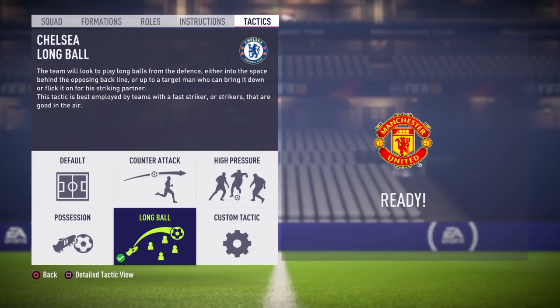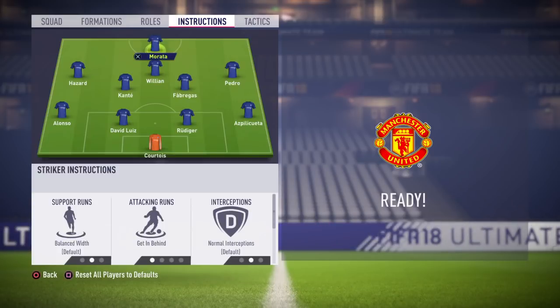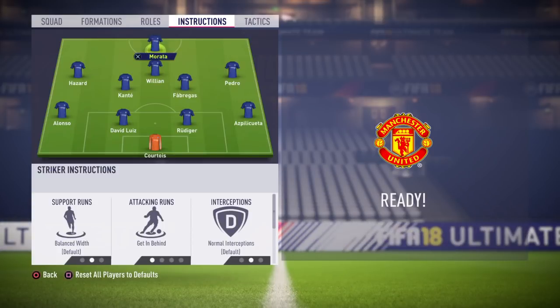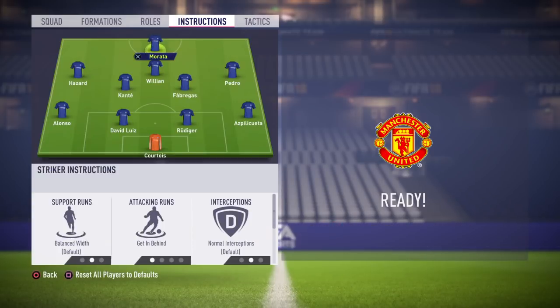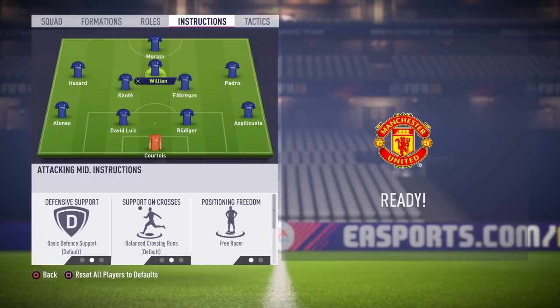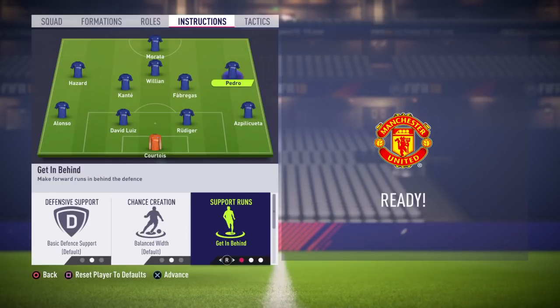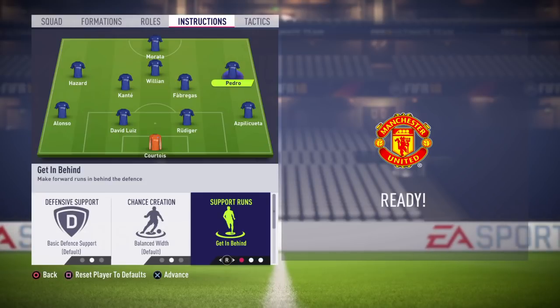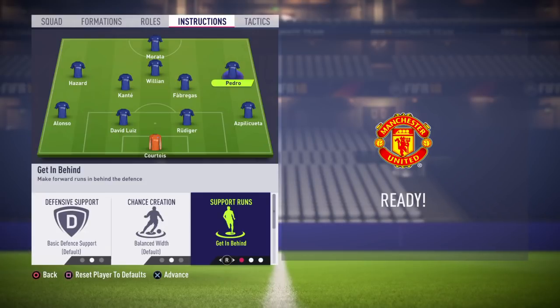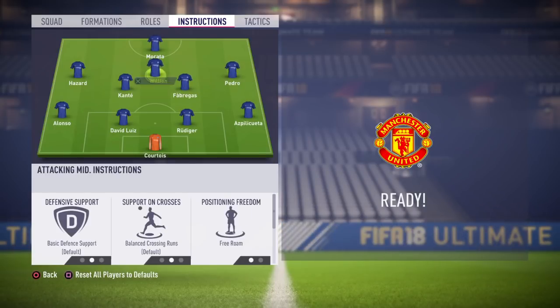For the tactic I chose long ball. With long ball, players look for space to run into, so you can pass the ball into space and go one-on-one with the keeper or cross into the box — you can create a lot of chances, especially with fast players. Pedro is really fast, and the only instruction I changed for him is 'get in behind' and 'supporting runs.' He crosses really well into the box, so you want him getting in behind.